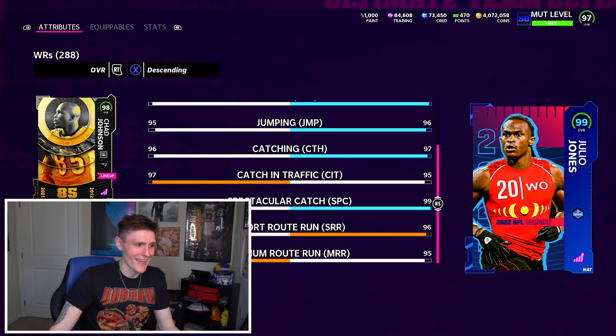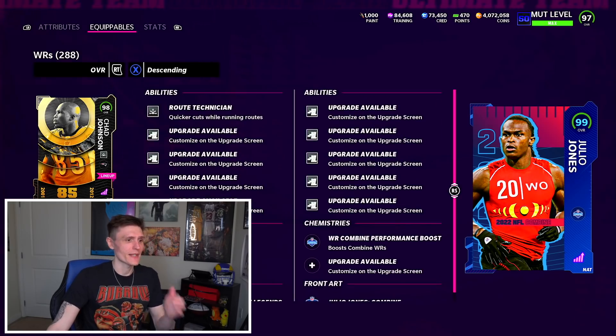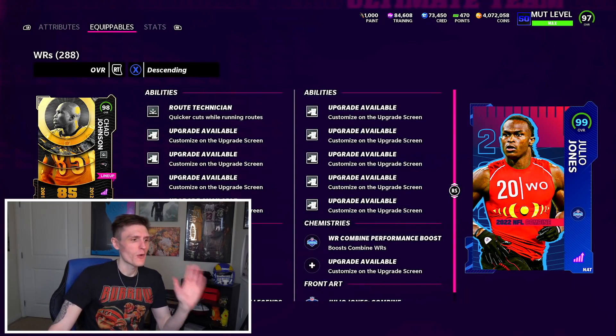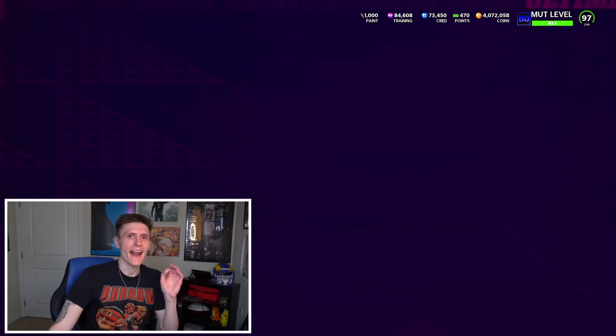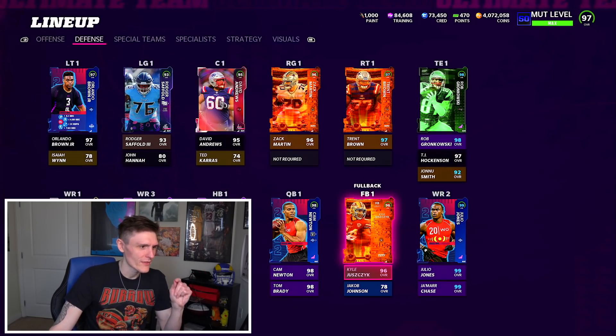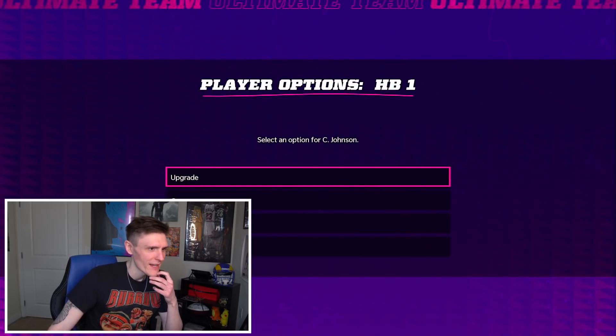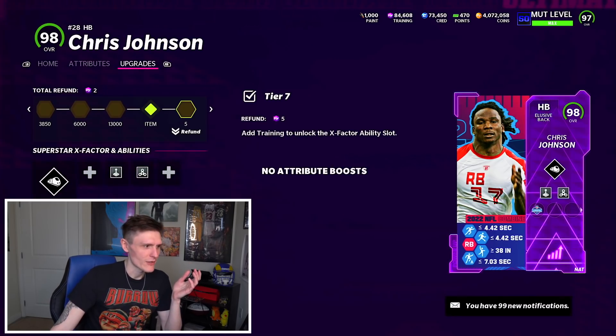Julio Jones is also a ridiculous card with absolutely ridiculous upgrades — 98 speed, 96 jumping, 97 catching, 99 spec catch, 96 short route running, 95 medium route running. Super good 99 overall card. They just went all out with this promo and I love it so much.